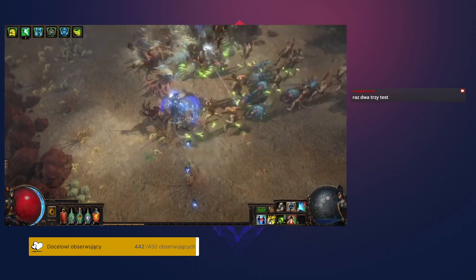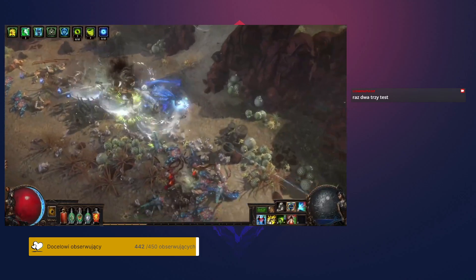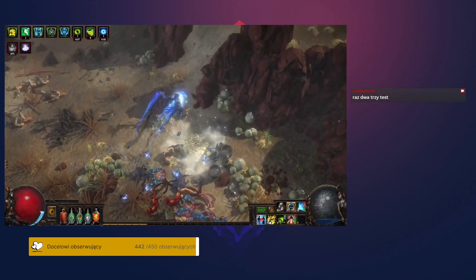These two keystones are very good for specializing into maximizing pack size and quantity at the expense of specific league content, which is great for general magic find builds or divination card farmers.